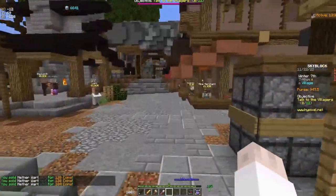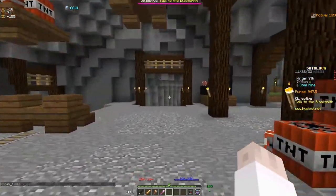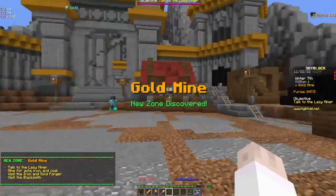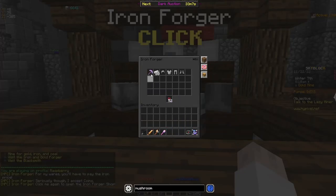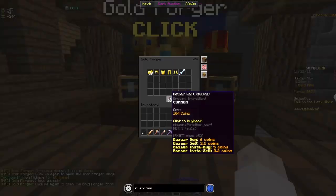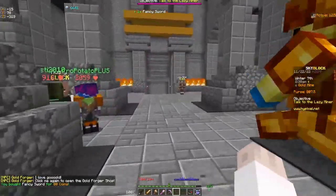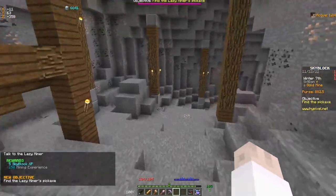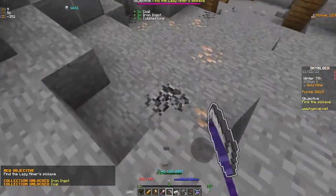We are going to run all the way this way. I'm not actually buying a pickaxe yet because I don't want any of the pickaxes offered here. We're going straight to the gold mine, which we can do because of the gravel levels we got. We're going to talk to the iron forger and buy that pickaxe, talk to the gold forger and buy that sword. The sword is for something later — you don't actually need it right now. Then we're going to talk to the lazy miner to get some free Skyblock speed and start making our way down to find his pickaxe.